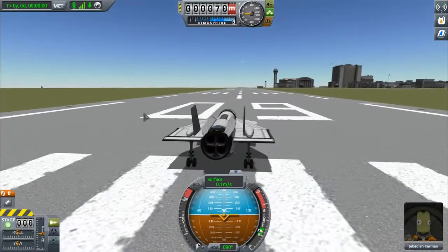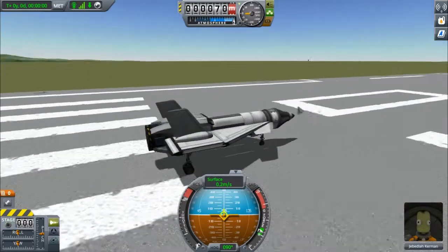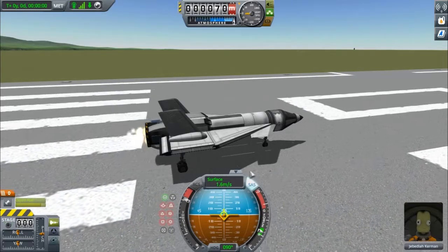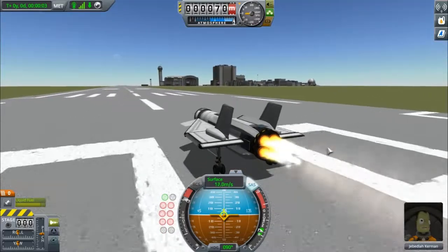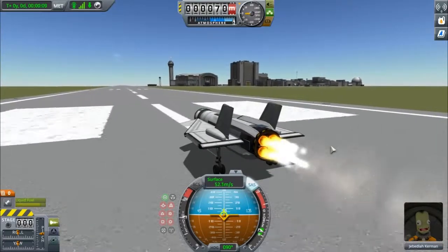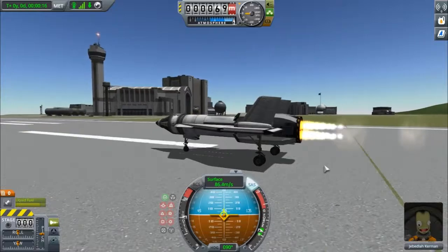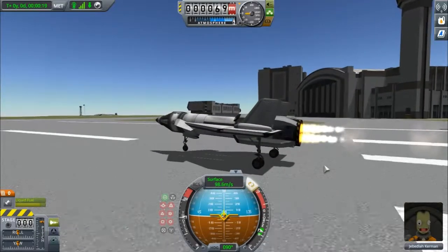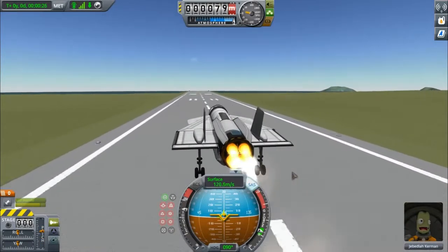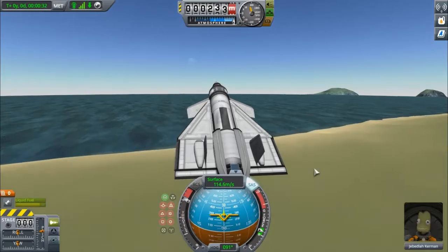Now that we're on the runway, we'll begin our flight. What we need to do is hit Z to bring it to full throttle, hit T to put on SAS, and hit spacebar. We'll wait for a moment for those engines to warm up. Once we hit 30 meters per second, we'll throttle down to 75%. Then once we hit 90 meters per second, we'll tap the S key to pull up. We don't want to hit it too hard or we might pull up too much and hit the back end.